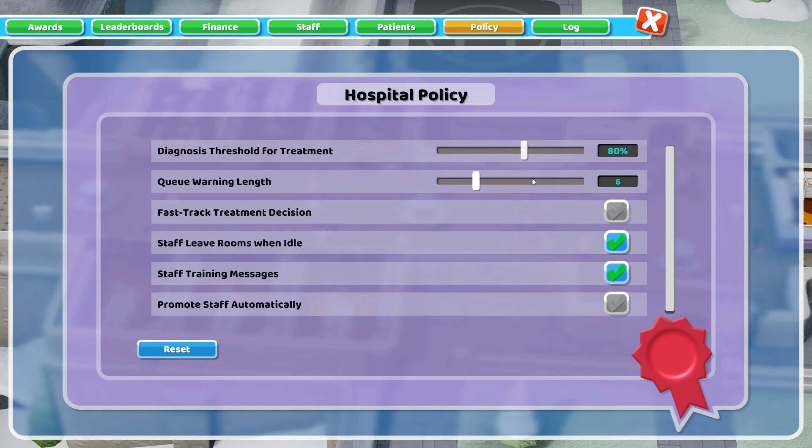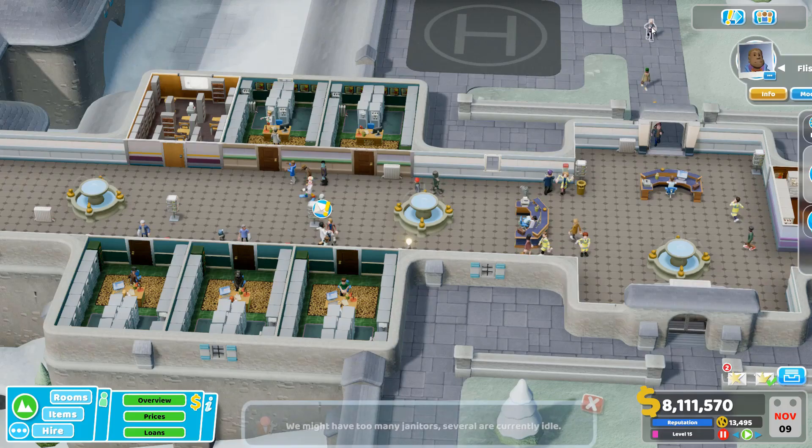But the most important thing is this one. This allows your patients, when they go to a diagnosis room — the DNA lab, general diagnosis, psychology, the ward, or any of the others — if they pass the threshold you've set here, which is now 80%, they can then go straight to treatment without needing to be referred back to the GP. This is huge because it means you're going to cut down on your GP queues.